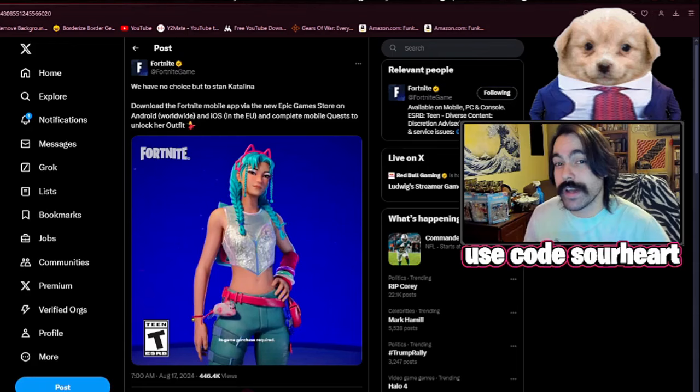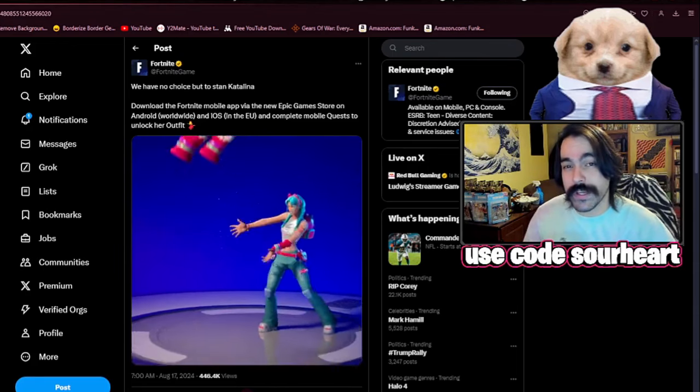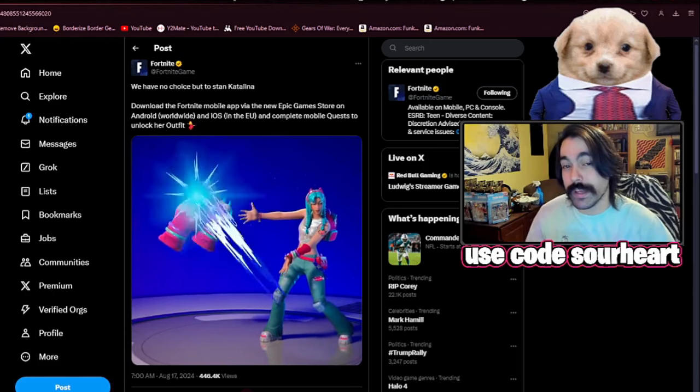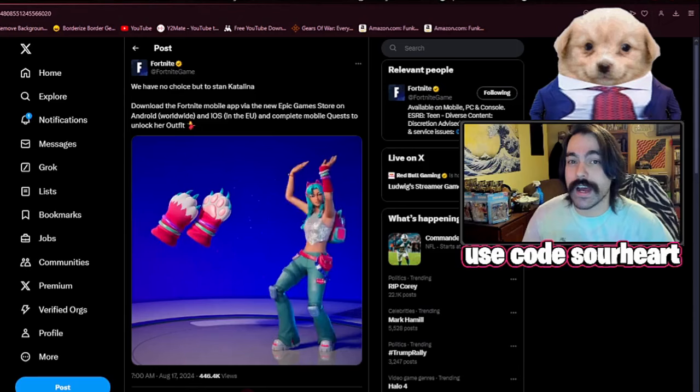With the re-release of the Fortnite app to iOS, we have the new skin Catalina, and you can get this for free by playing on mobile in America or anywhere around the world, but specifically on iOS in Europe.